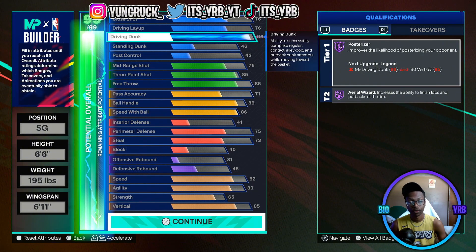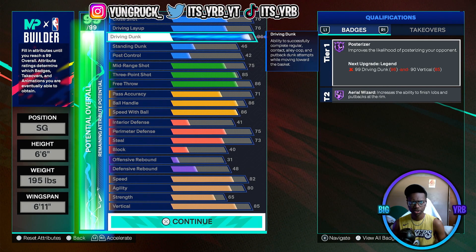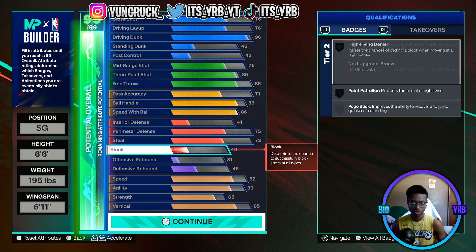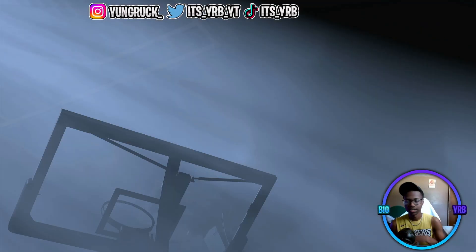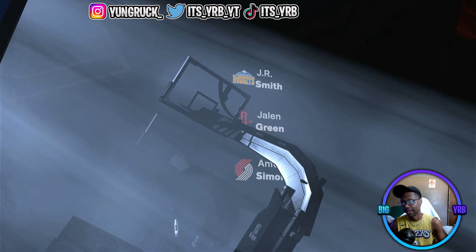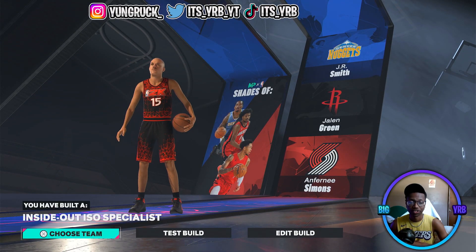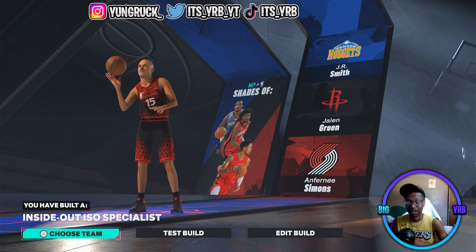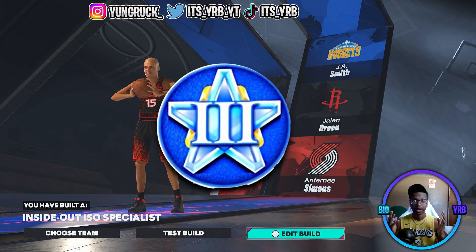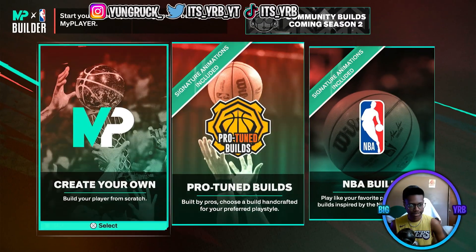With this build you can still get Legend Posterizer — use your Max Plus One on posterizer if that's what you want, or put it somewhere else. The only thing you won't be able to get is the 99 contact dunks, but you still got good contact with this build and you'll still be throwing it down. The build comparisons are JR Spiel, Jalen Green, and Anthony Simons, and the build name is Inside Out ISO Specialist. For those wanting to hit Superstar 3, let's check out the next build.